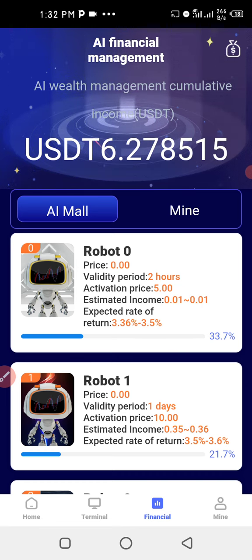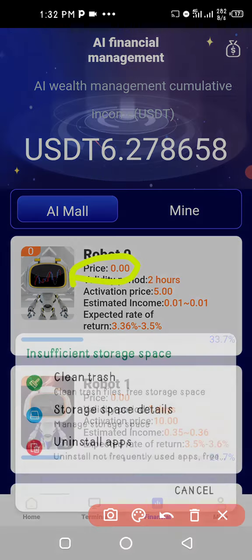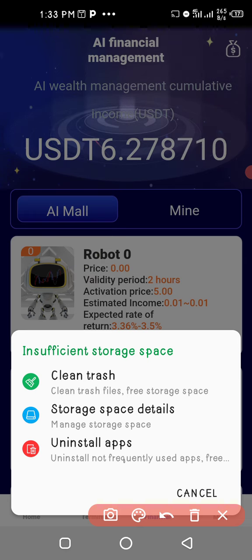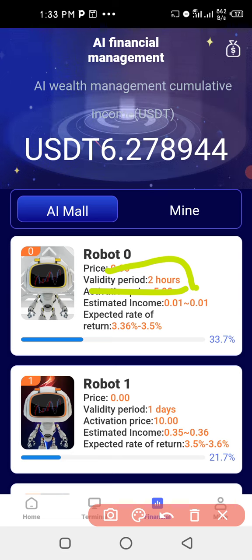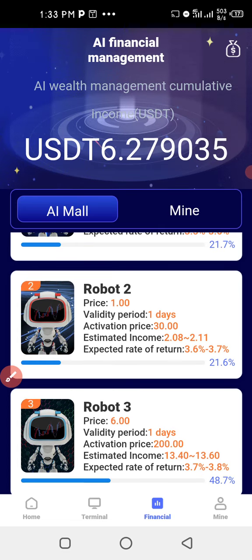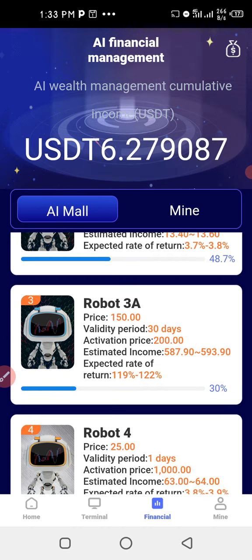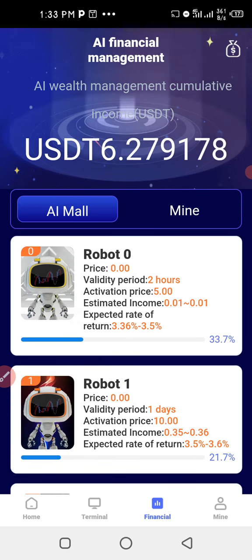Let me explain how all these robots work. The first thing to look at is the price — that is the price you pay when you activate the robot. They also have a validity period. With robot zero it's two hours. Robot one has a validity period of one day. Robot two is one day, robot three is one day, and robot three A is 30 days. When you're activating the robots you need to check all this.